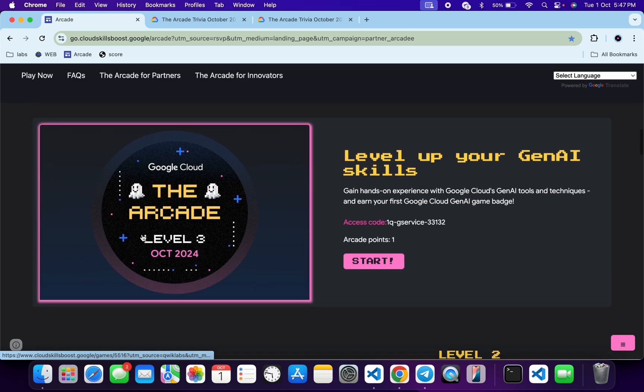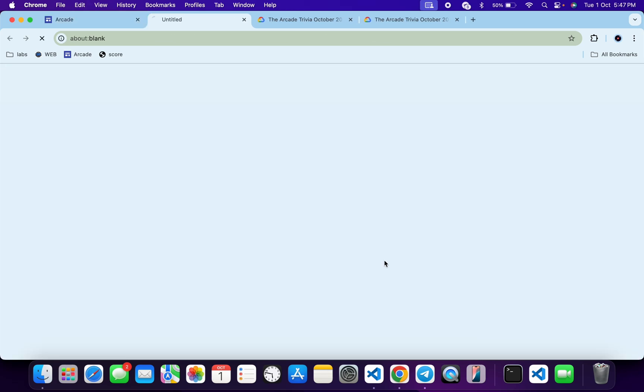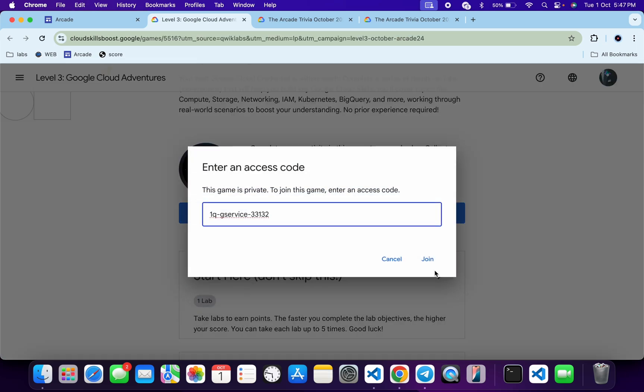So what you do is you have to just copy this access code and then click on this 'Enter Now' button. Then you will come to this page — scroll down a little bit, click on 'Join This Game,' paste your access code, and then click on 'Join.' And then you are part of this game.